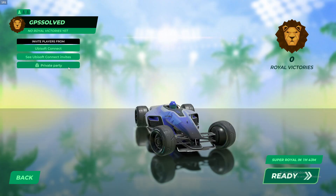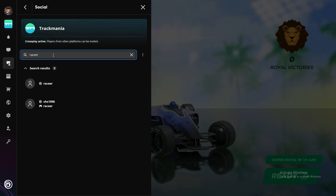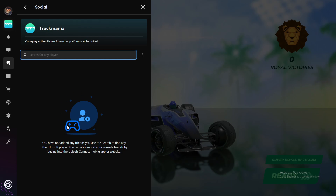Then you have two different options here. You can create a private party here or basically invite players from your Ubisoft Connect account. So press on Ubisoft Connect and then search for player. If you're playing on Xbox or PS5 or PS4, you just need to put their ID here and then add it. Or simply, if you already added your friends to your friend list, you will see it on your friend list here and you just need to add it from this list.